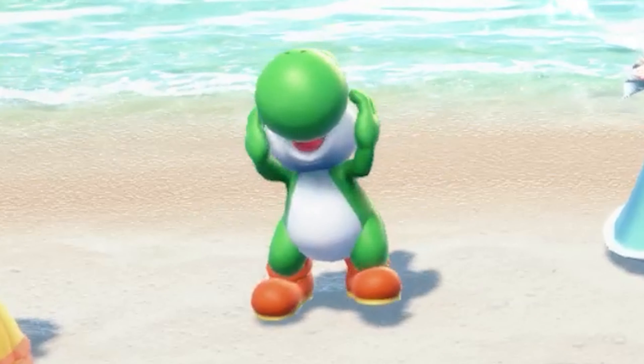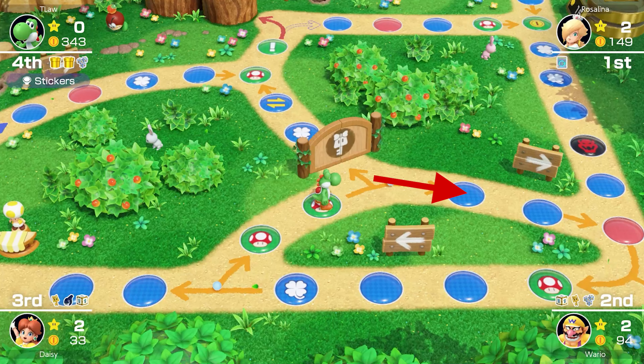You're going to want to go to Woody Woods — I can't believe that's actually what it's called. If you have a look in this corner, you'll see there's a little loop here and you can just go round and around for as long as you want. You'll also notice that there are three item spaces here and a total of only nine spaces, meaning every roll you've got a one in three chance of landing on one of these item spaces. So head straight to this corner and just go round and round.